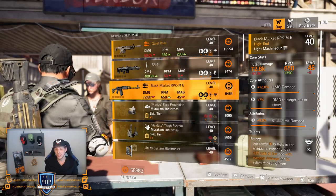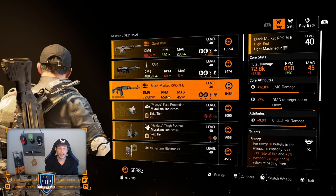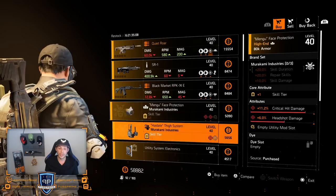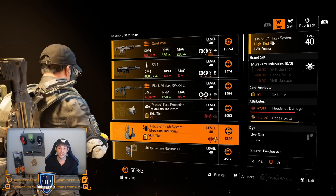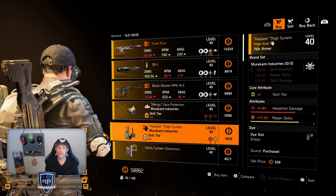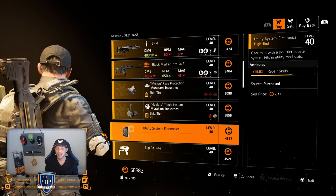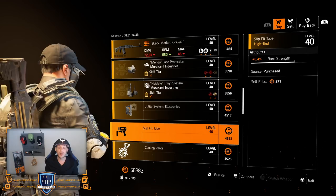Then we got the Murakami mask: 11.2% critical hit damage and 6% headshot damage on there. Then the Murakami holster: 7.4% headshot damage and 17.2% repair skills — could be nice for a solo build, roll that headshot damage away for whatever you need for your skill build.